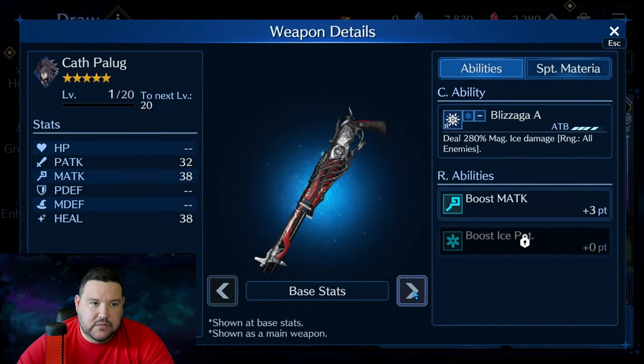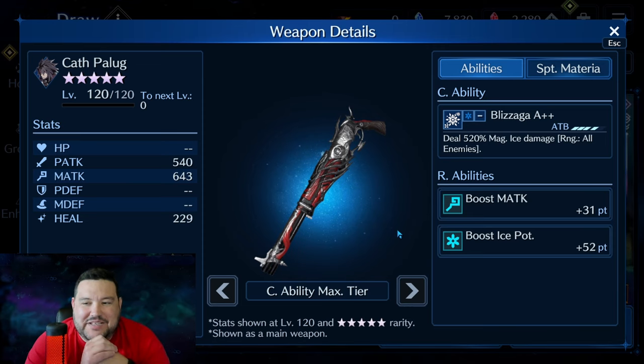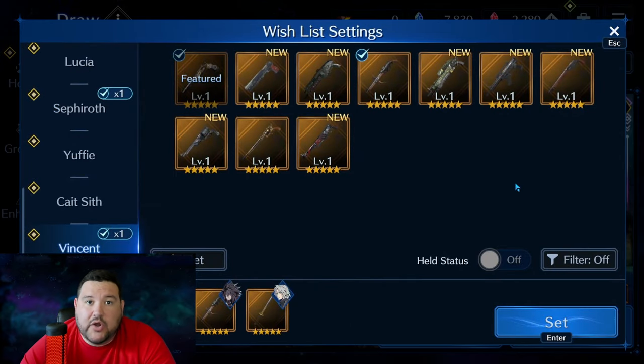Last is Cath Palug — magic damage to all enemies plus magic ice damage to all enemies. I've never been crazy about that combo, and it kind of keeps letting me down. That said, the R ability on ice potency at 52 points is humongous, which makes this a great sub-weapon — but definitely not something I would be trying to get very early on.